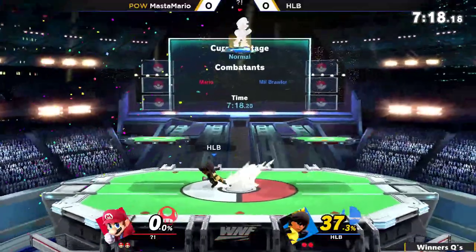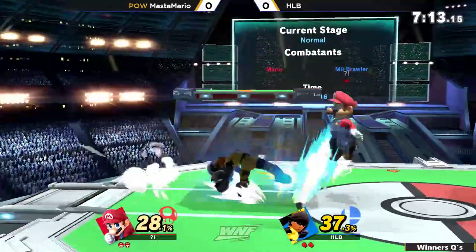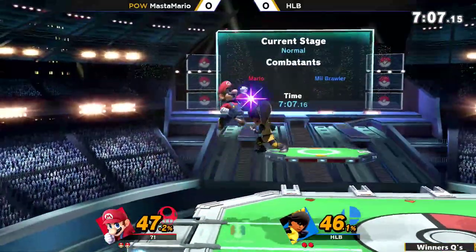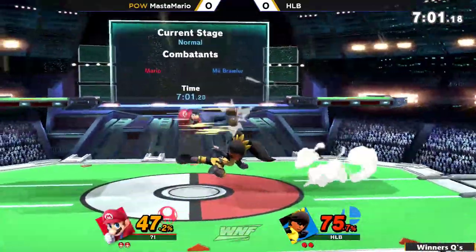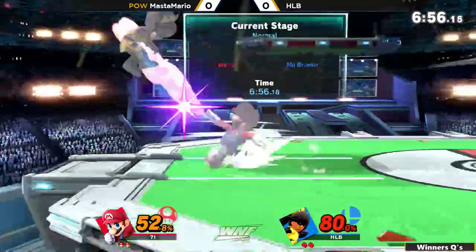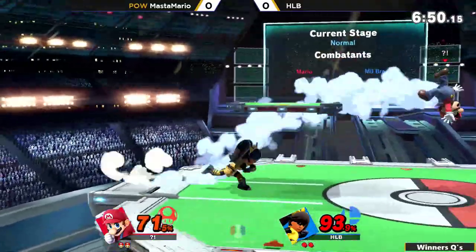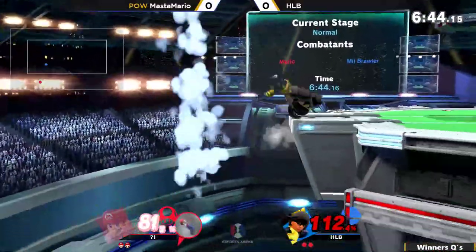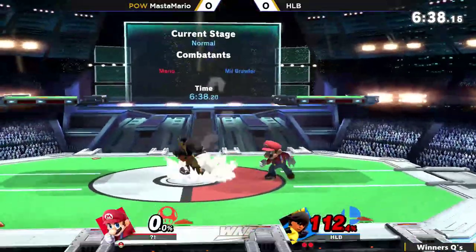Mario still has decent recovery, but it's going to take a little bit more than just a super jump pump to make it back from that. The combos that HLB has with Mii Brawler are kind of nice — he's a very Mario-esque character, like a mix between Mario and Fox. I really like the shot put that he used at a disadvantage to kind of land alongside that massive metal ball — he used it to cover his landing. That's gonna spike him — oh my god, no way! He's gone! Send him down into the blast zone.